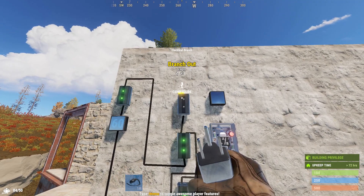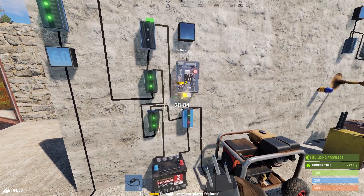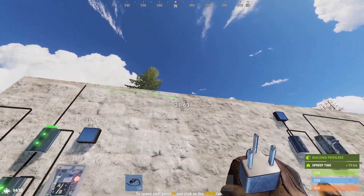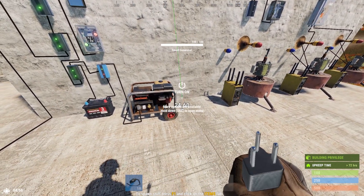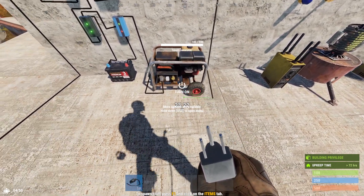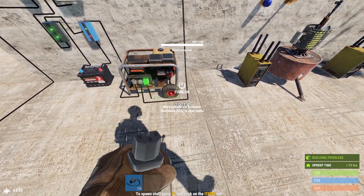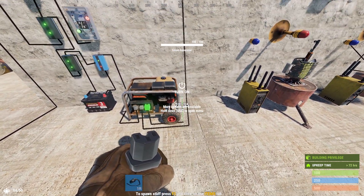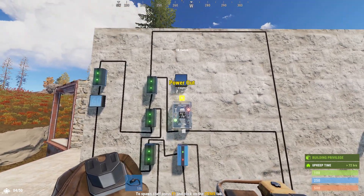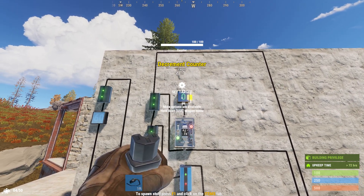Back up to the top electrical branch, the power out is going to go to one of the power inputs on the ore switch. And then the branch out will route over to the generator, going to the force stop on the generator. The power out from the generator is going to go to the other input terminal on the ore switch. And then finally, the power out from the ore switch goes to the power in on the counter.